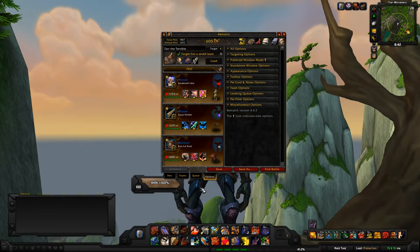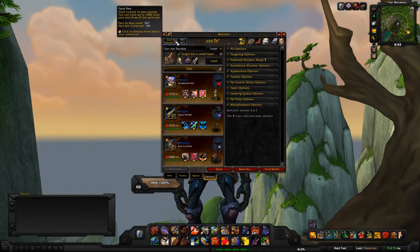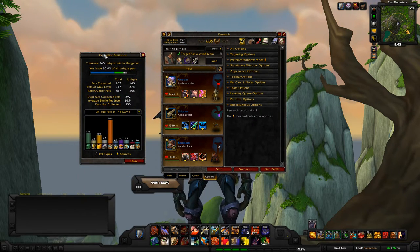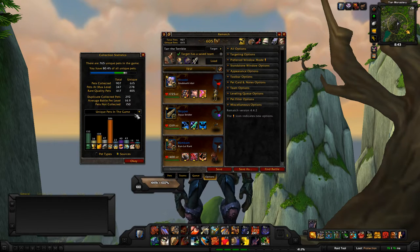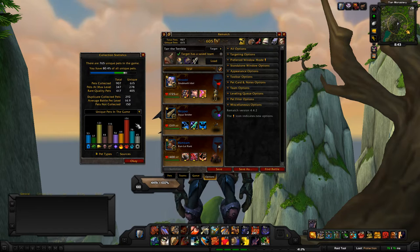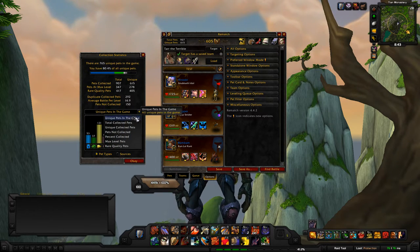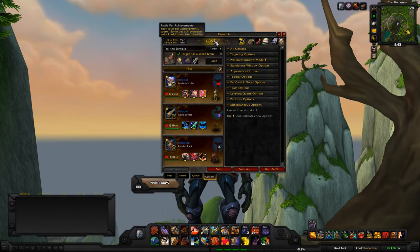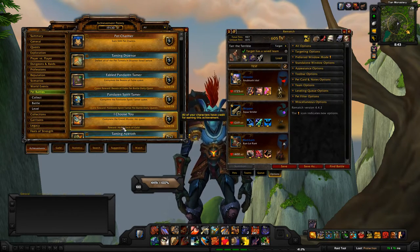The last thing to cover is the top bar, going left to right. You have your total pets and unique pets count — hovering shows a tooltip with details, and you can have up to a thousand pets. Clicking it gives you a display of how many pets you have by type or source — whatever you choose. I don't really use this much, but for statistics folks it's great. There's also your Achievements button, which opens pet battling achievements specifically.